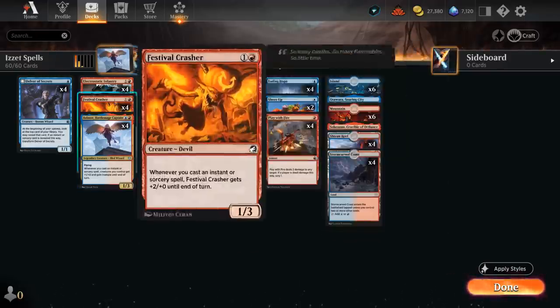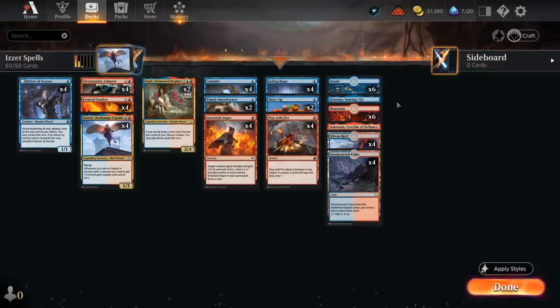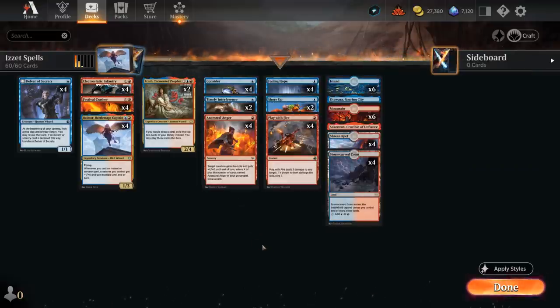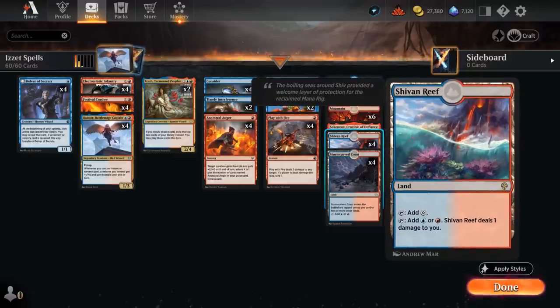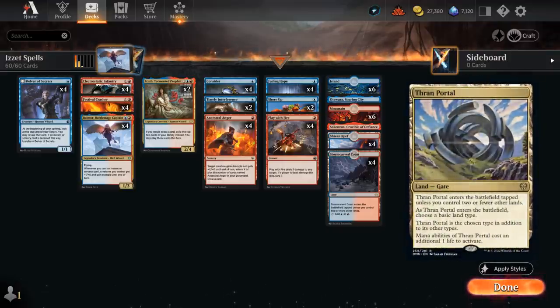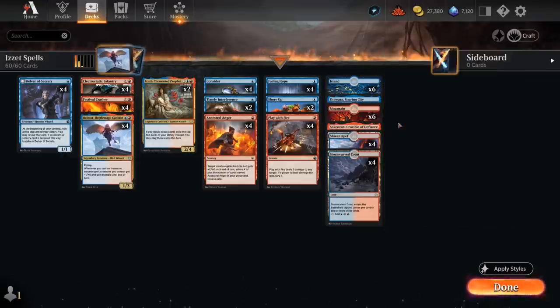Our mana base has only 22 lands total — we don't want to play too many lands since we're playing lots of cantrips, but we also want to ensure we have both blue and red mana early. The mana base has four copies of Sheavenreef and four Stormcarved Coast. Without rare dual lands the deck would be very budget friendly, but that will make it more inconsistent. We also have six of each basic, and Soaring City and Crucible for additional interaction.